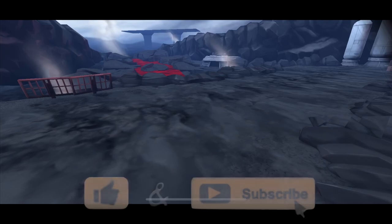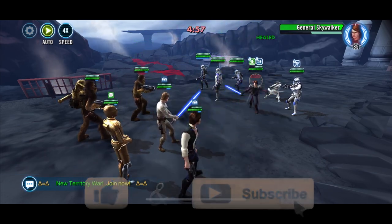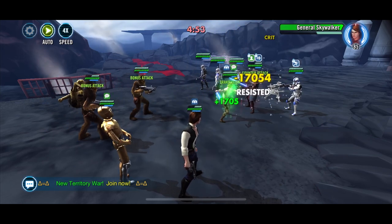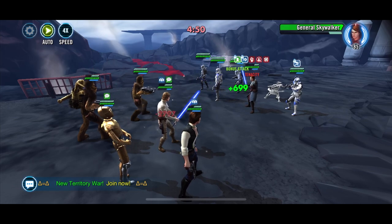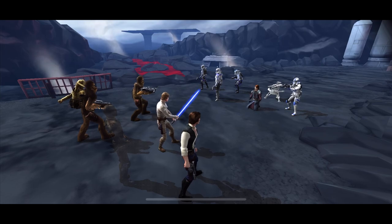This is gonna be against a full-on relic 7 with 1-6 GAS team. GAS is ranked 3 in meta — you got your galactic legends and then you got GAS. All you got to do is pound your way past Darth Revan, avoid Padme like the plague, and then you're gonna hit a big cluster of GAS — General Anakin Skywalker.